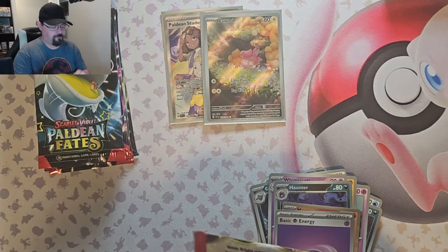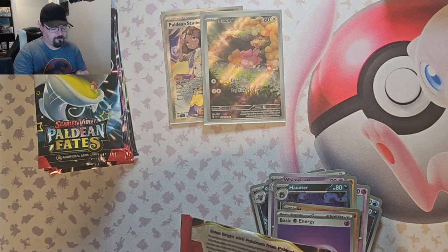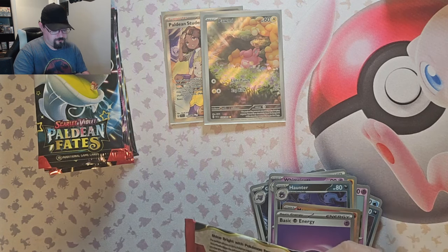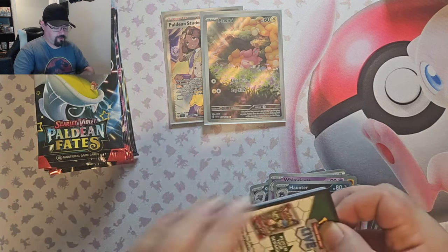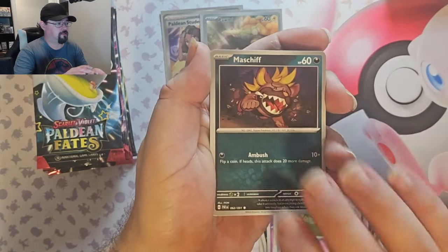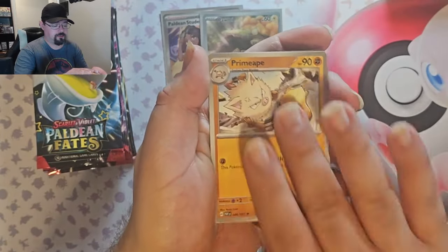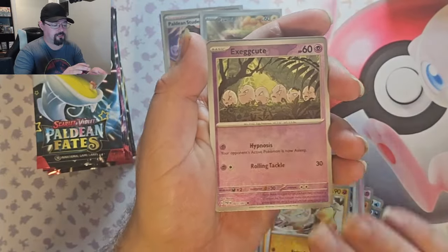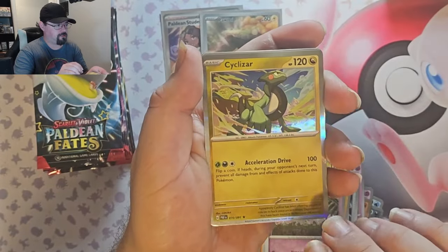Okay, pack three. So we've gotten a hit in both packs — is that a good thing or a bad thing? Am I only going to get the average three? We got Primate reverse, Execute reverse, and Cyclozar foil. It's still a good looking card.